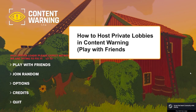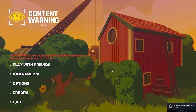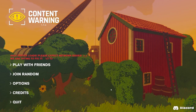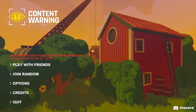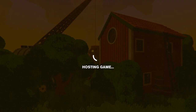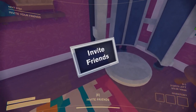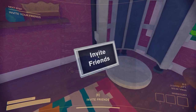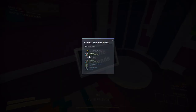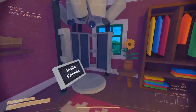In this tutorial I'm going to show you how to host private lobbies and play with your friends in Quantum Warning. The first thing we're going to do is go to 'Play with Friends' and then 'Host.' Right here, press A and you will be able to invite your friends. In my case I'm going to invite my friend right now.